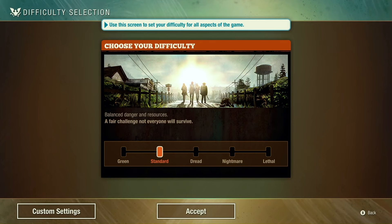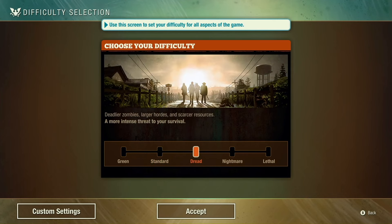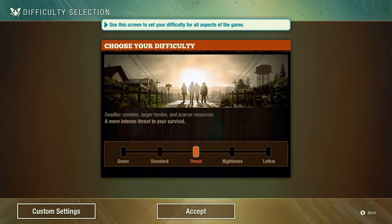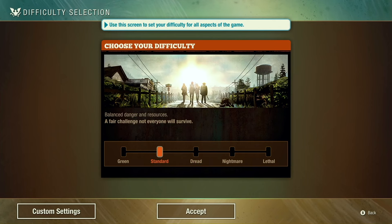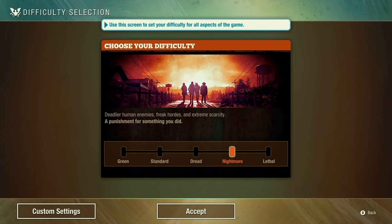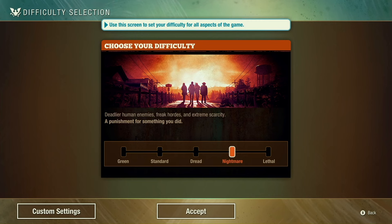I suggest most people choose either Standard or Dread. Standard is relatively balanced and Dread is just slightly harder. A good way to do one of your first playthroughs is to start at Standard, and if it feels too easy early on, bump it up to Dread. I highly recommend staying away from Nightmare or Lethal, unless you're very experienced with the first State of Decay game or very confident in your abilities.